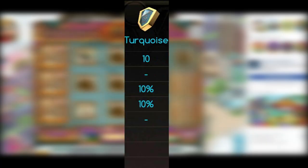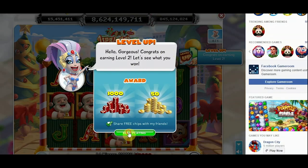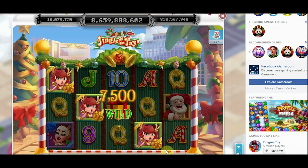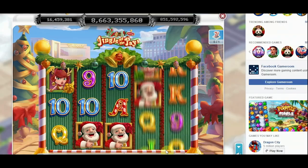You start at Turquoise, the lowest level, earned by collecting 10 MVPs — basically as soon as you log in, you're Turquoise. Your benefits for this level never expire, and as you gather daily and hourly bonuses, you'll collect 10% more chips than you normally would.